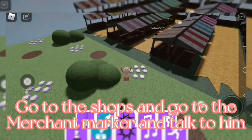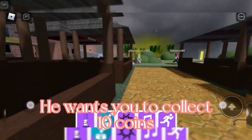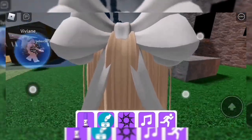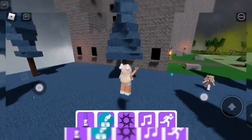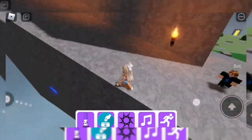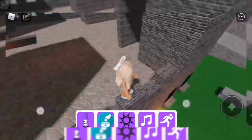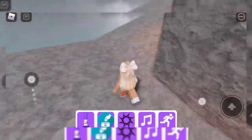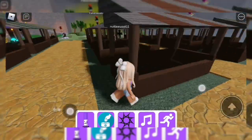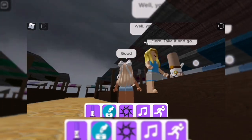Time for the merchant marker. Go to the shops, find the merchant marker, and talk to him. He wants you to collect 10 coins. There is supposed to be a coin here and here — continue collecting them. If you find all 10 coins, go back and talk to him. Done.